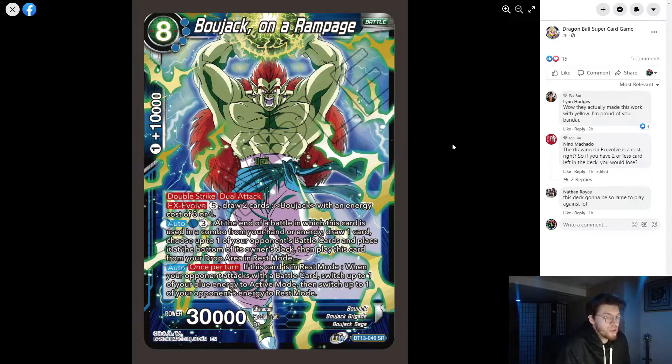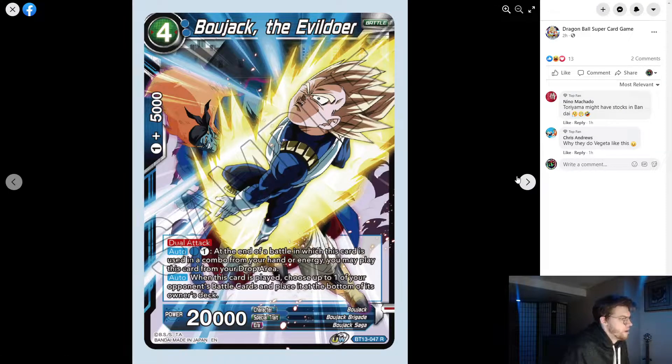Now we're giving blue the inherent power that yellow has — I'm not sure Bandai should be doing that; that should be left to yellow decks. But this card can be played in yellow. The Bojack the Evildoer is a dual attack at one red, one blue, one color. At the end of the battle when this card uses a combo from your hand or energy, you may play it from your drop area; when played, one of your opponent's battle cards goes to the bottom of the deck. Most Bojack cards have a 1k combo, but the Bojack leader reduces their cost by one so you can't easily play them in other decks.